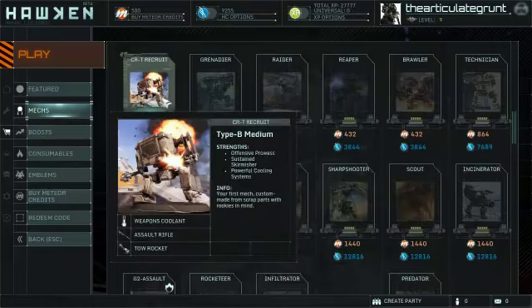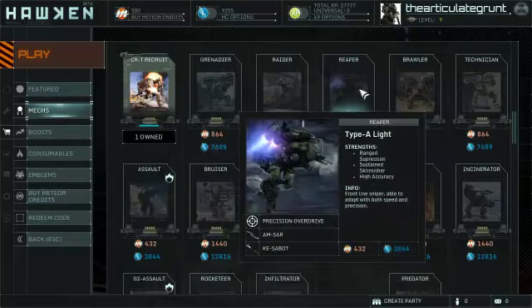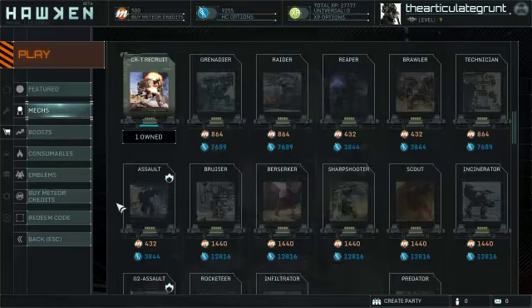The tow rocket is one of the two weapons on the basic Type B medium recruit mech — what you start the game with, what you can play with forever for free, without ever touching any of this again. The Reaper comes with a Savick Gun and an Amsar. I'm not sure what that Amsar is, but I know the Savick Gun is the long range sniper rifle — I've been hit with it enough times.